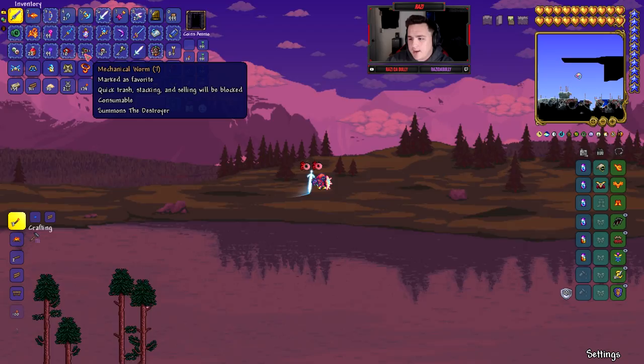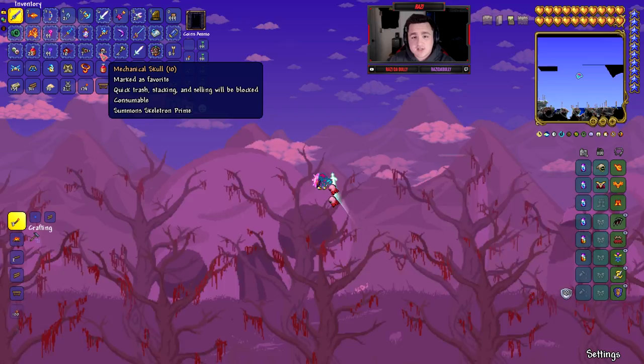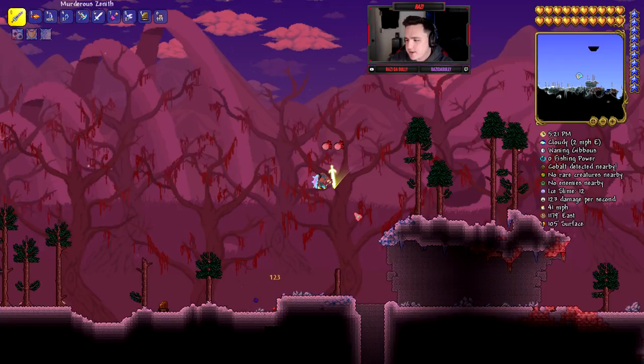It's not nighttime yet but once it is, we'll summon a boss — I'm thinking the Destroyer. We'll fight the Destroyer and let the Terror Prism do the work so you guys can see how overpowered this thing actually is. It's not crazy OP, but it's pretty cool — it's a little sword that floats around your back and stabs enemies.